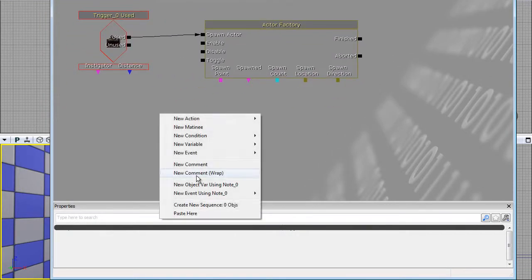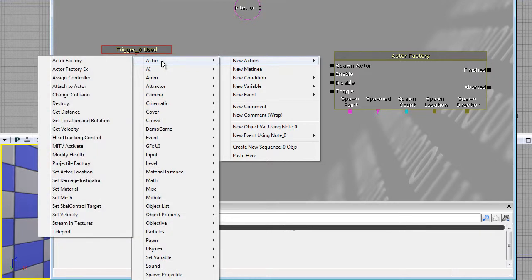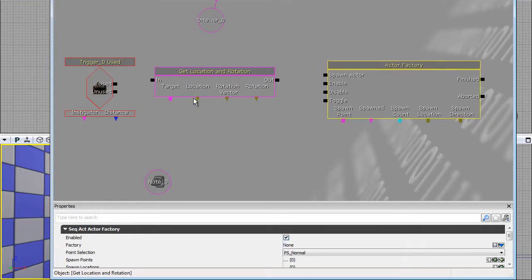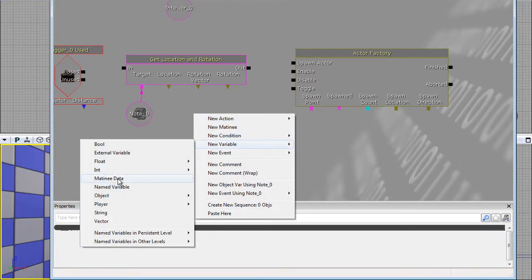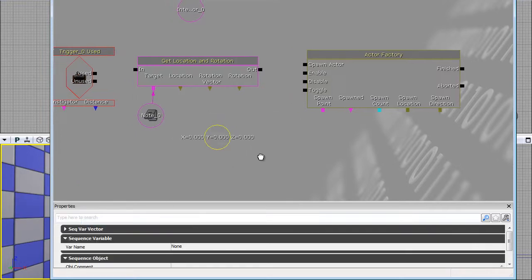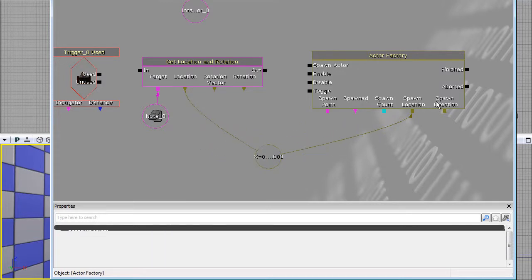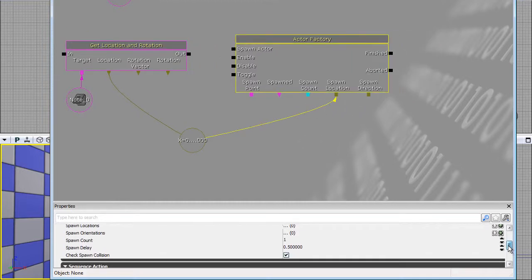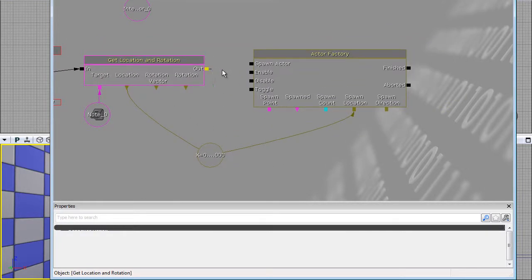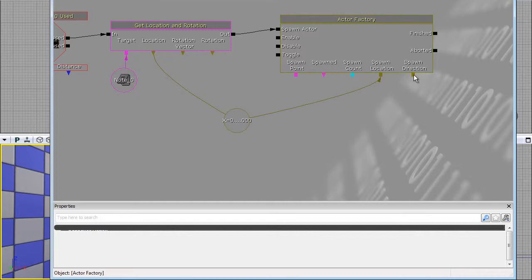What this does is allow us to get the position. Create a new object variable, then use 'Action Actor - Get Location' to get the location of the Note. Then you create a new vector variable, plug the location into the vector, and plug the vector into the spawn location. You don't have to plug into all of these - spawn count defaults to one, so we only spawn one barrel per trigger use. Spawn direction doesn't really matter because gravity will handle it.